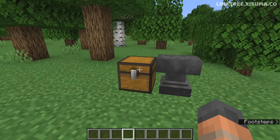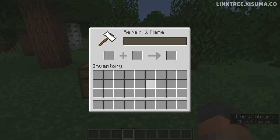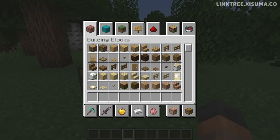It should be noted we're not talking about the in-game UI here — things like anvils, chests, and the player's inventory are the same as before.